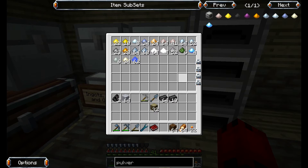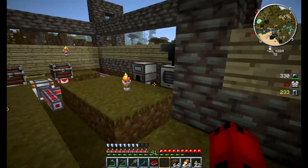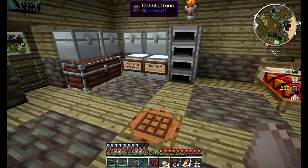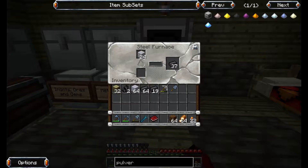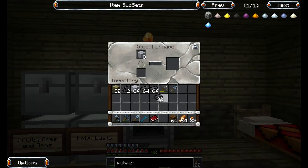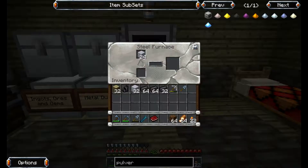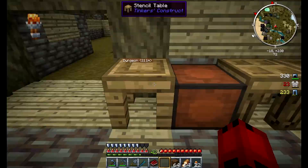The nice thing about Tinker's Construct is that I have an add-on that allows me to use the Metallurgy 3 dusts inside the smeltery. So I can double my ores using my pulverizers over here, and then I can just throw the dusts into the smeltery. The smeltery does not double the ores again - I just want to make that perfectly clear. This is not a crazy ore-doubling system of doom. I'm just being able to use the dusts inside the smeltery, which is nice.